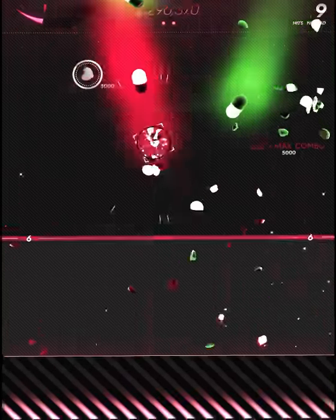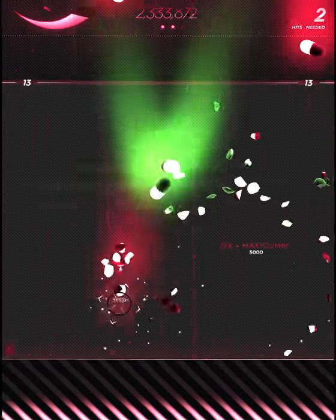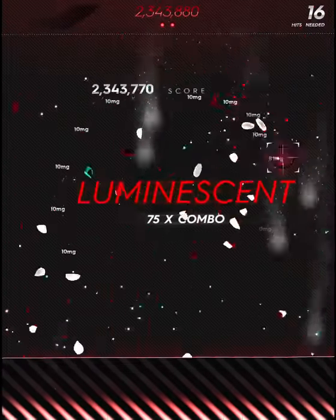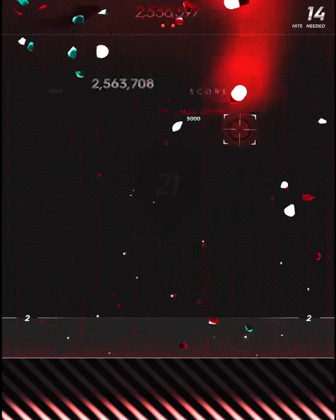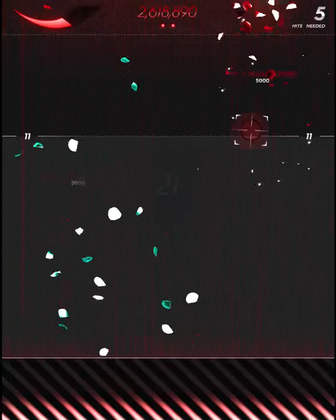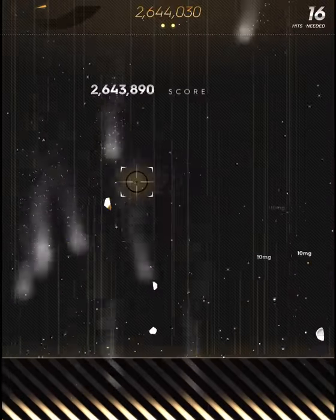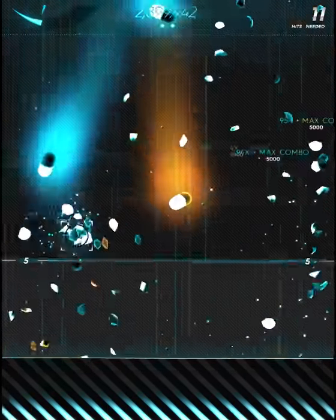I guess I should talk about how you can actually lose the game. Clicking on the wrong pill color will not make you lose the game — all that does is break your combo, but it still destroys the pill and still goes toward your pill counter. The way you lose a life is if a pill falls through the bottom of the screen. If you look at the very top under the score, there are two dots — currently I have two lives. Lives can also be upgraded in the shop.